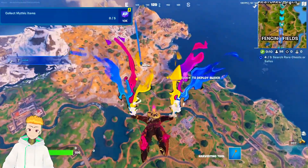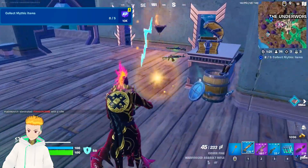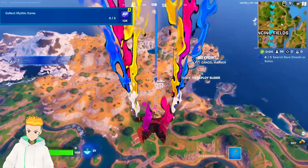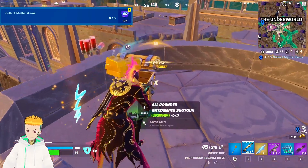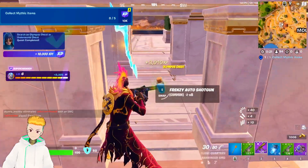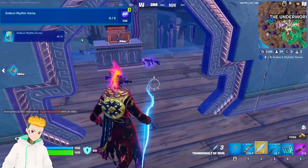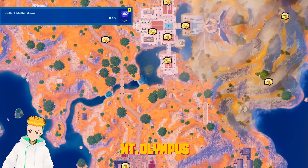For the collect mythic items quest, I suggest you land in one of the new areas — either the Underworld or Mount Olympus. Here we are going to Mount Olympus to make sure we get a chance at finding some of these mythic items. We can find them either as floor drops, in normal chests, in event chests, or by defeating area bosses such as Cerberus or Zeus. You can complete the entire quest in one go in a single game. Here are some spots where the mythic items usually spawn.